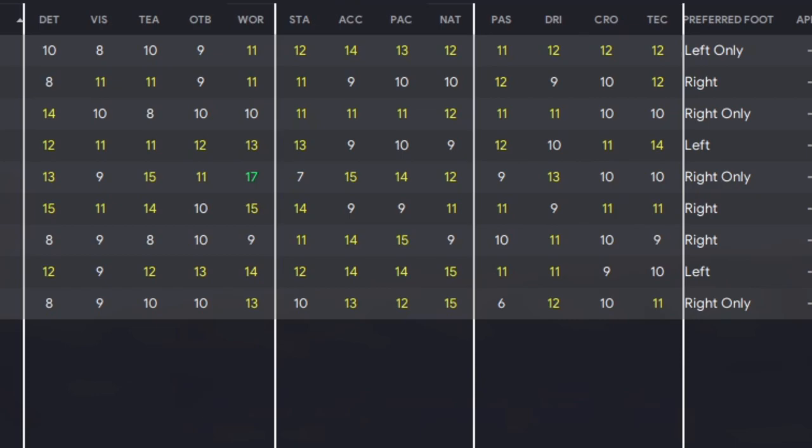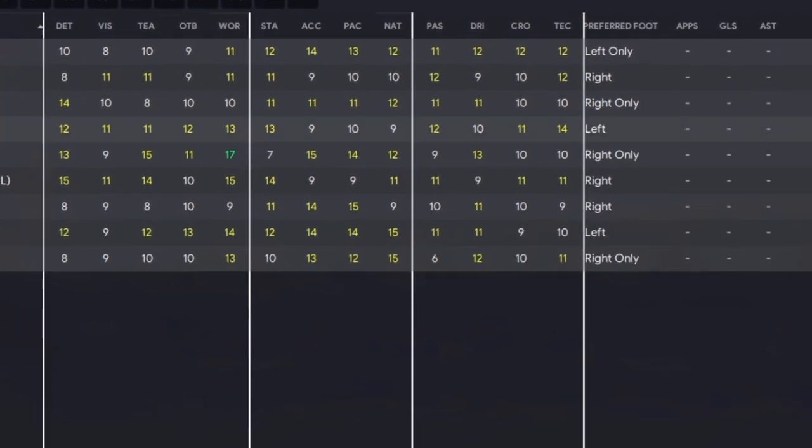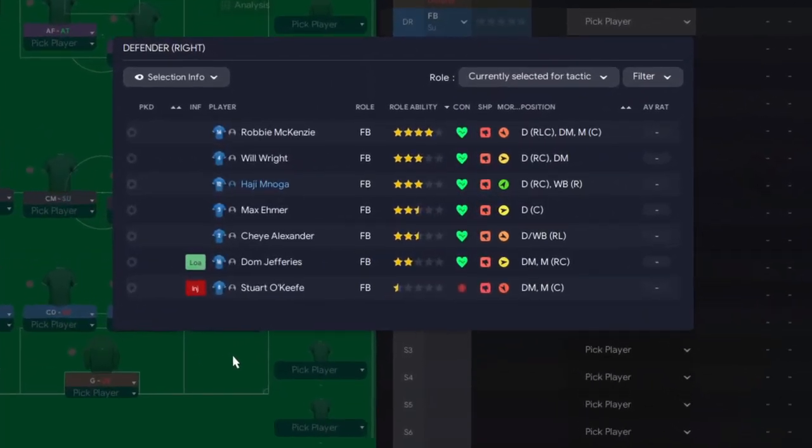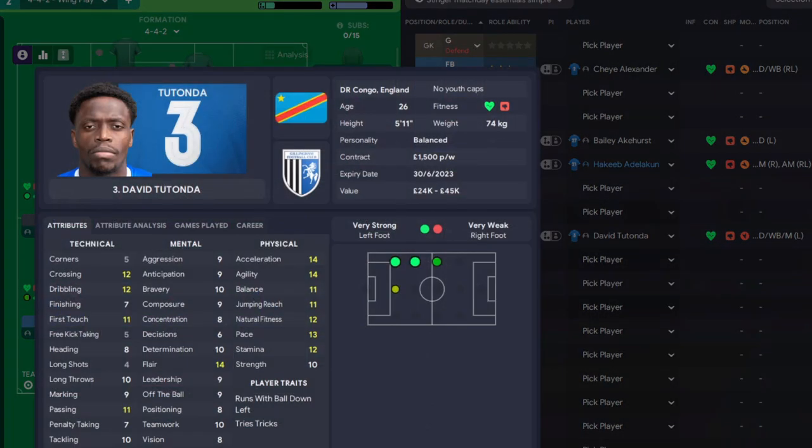There's quite a bit of crossover from fullbacks but with some additions: determination, vision, teamwork, off the ball, and work rate - vision and off the ball because wingers are more creative players. Physical attributes include stamina, acceleration, pace, and natural fitness, with more creative technical duties such as passing, dribbling, crossing, and technique. With this information I can now select my players. The game suggests Robbie McKenzie for the role, but I'd go with Shae Alexander - don't always judge by star ratings. Interestingly, Tutonda is more a left back but his attributes work perfectly for the winger role.